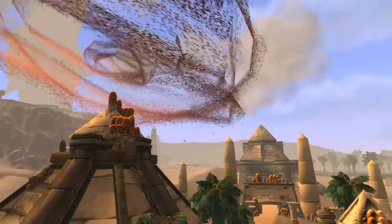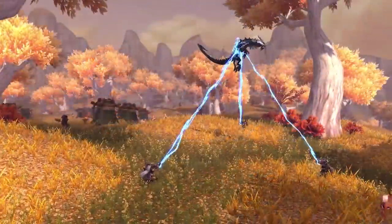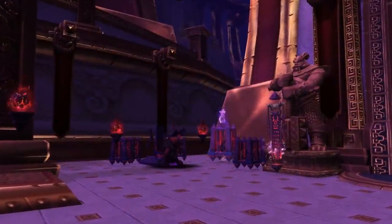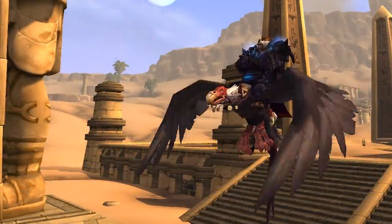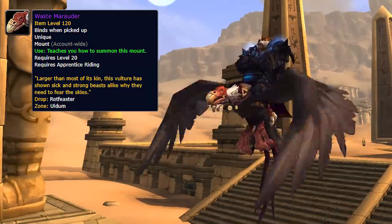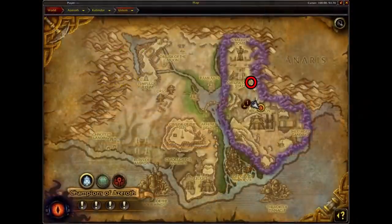There are only three mounts available in Uldum unfortunately — there are a few more in Vale of Eternal Blossoms which will be another video coming up real soon. But let's jump straight into it with the first mount: the Waste Marauder. This drops from Rotfester, which is a rare Vulture NPC spawned right near the Obelisk of Stars on the map. I'll have all the TomTom coordinates in the description below.